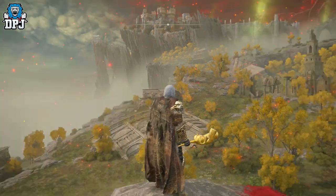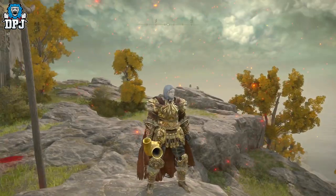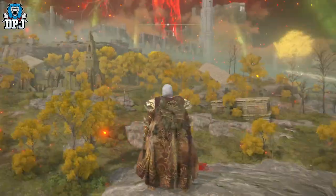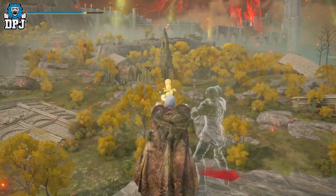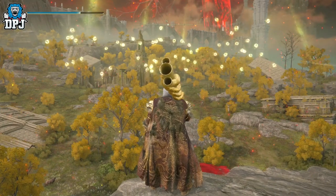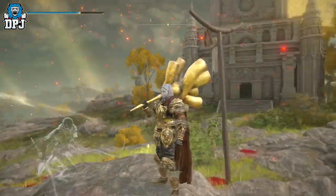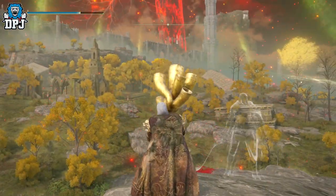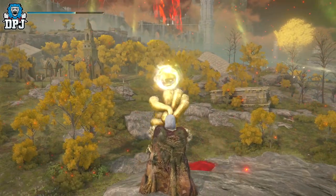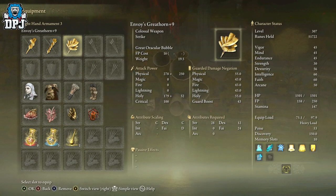Okay so these Envoy's Horns — these weapons here — are truly crazy. This is the baby one, the one you see a lot of those Oracle Envoys having. Then we have the medium-sized ones which have this one here, which is an unbelievably powerful weapon. And then we have the giant ones, the daddy ones, and they have this one here — the Envoy's Great Horn. You can see it requires 28 strength, 12 dexterity, and 24 faith.